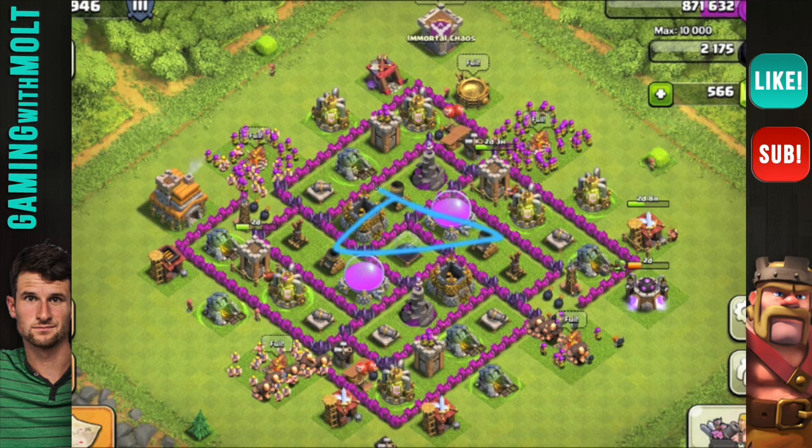I like the base layout — I said I used this before. I like the fact that your mortars are triangulated and your wizards are doing well. Overall, keep up the good work. Try and join an active clan because it's very important — you want your clan castle, one of your most important defenses, in the middle. My suggestion: join an active clan and leave Mortal Chaos, because clearly it is chaos being in that clan. Good job — keep upgrading.